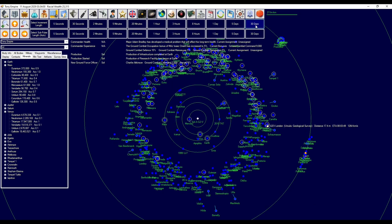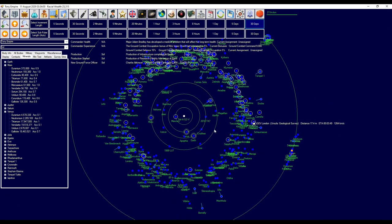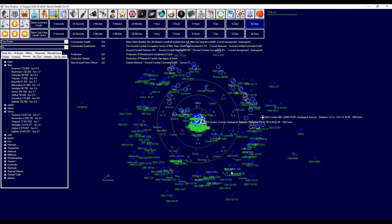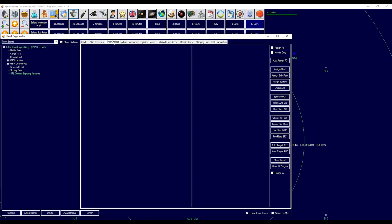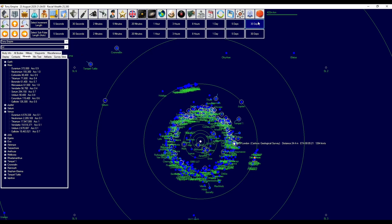Let's see what happens when we go to 30 days. Are both our survey crafts out and about? We've got one there and there's the other one. Not too sure why the other one's gone — actually you could be right out here. Yeah, you're all the way out there. What's your logistics like? You've got plenty of fuel and MSP so you can stay out there. Let's go for another 30 days.